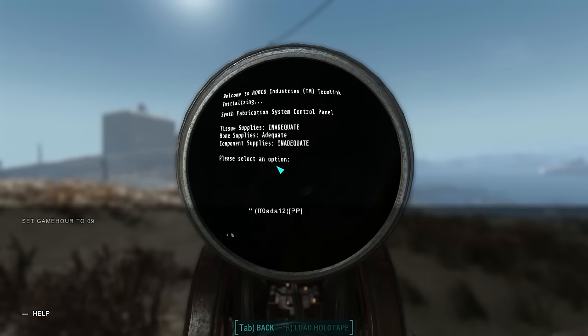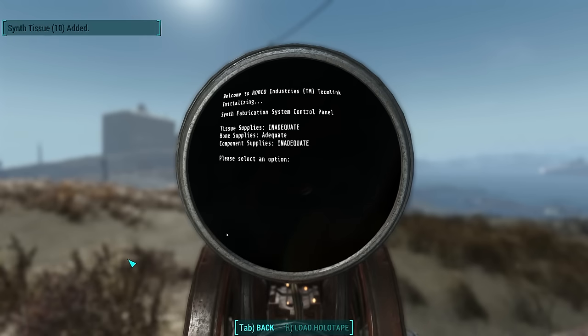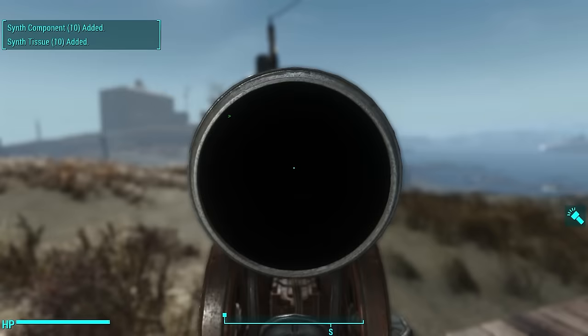Type 'help tissue' to find tissues. You'll see one that says miscellaneous synth tissue. You need to add that to your inventory by going 'player.additem B400638F'. Those numbers are going to be different in your game depending on how you install the mod, so you are going to have to do this search.